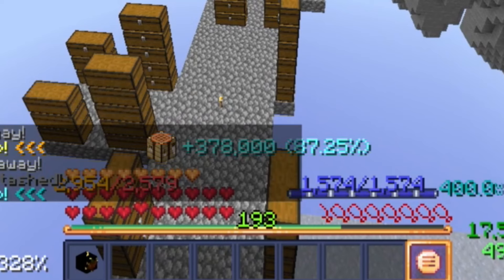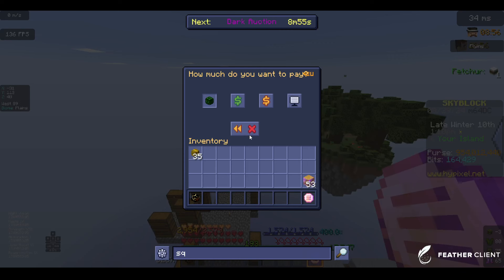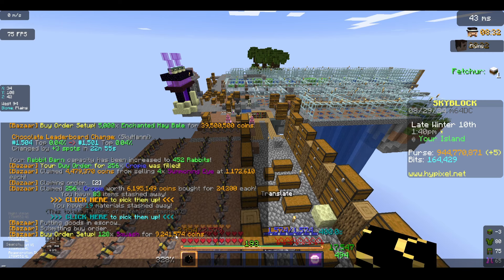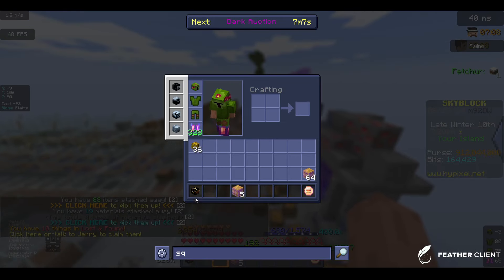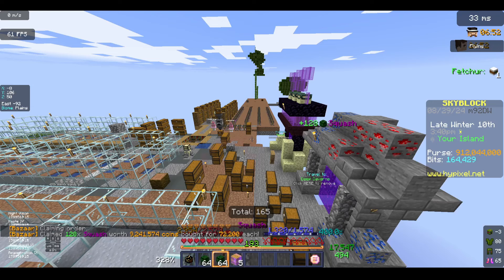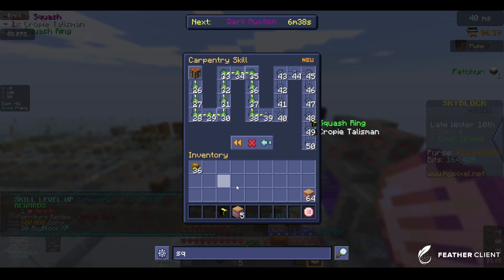We can make the Crappie Talisman — it's a lot cooler to make it ourselves. That's a lot more than I thought it would be. The next step is the squash ring. Slight issue — 120 squash is going to be just a bit more, and then you add 20 million coins from the Fermento, and it suddenly becomes a lot. Since it's taking a while for the squash to actually fill, we set it up — and it filled. We can make the squash ring, which cost 500k, and we got another Carpentry level — Carpentry 38.